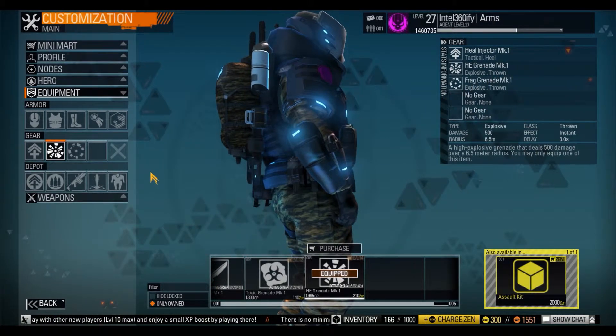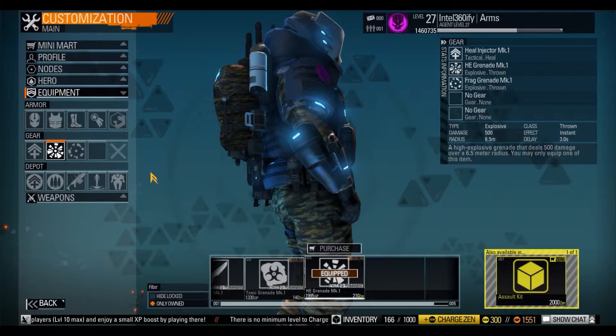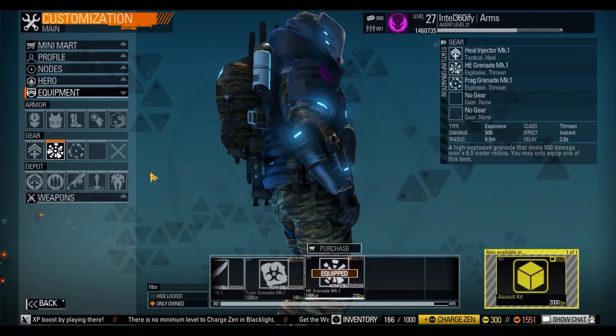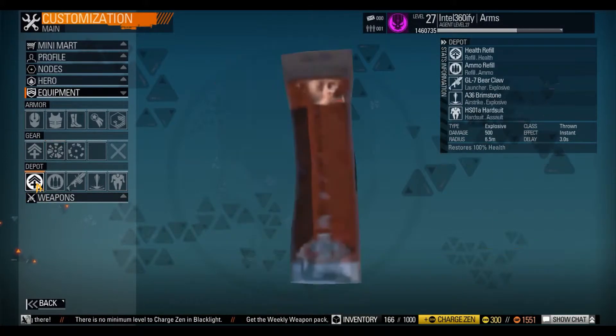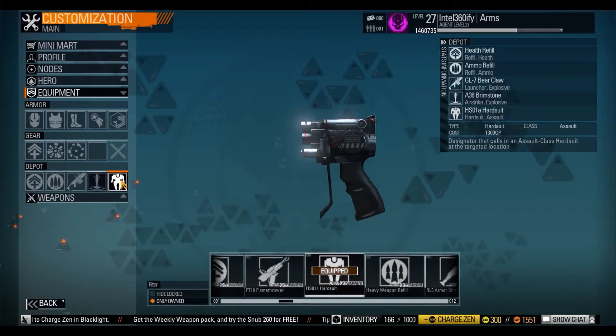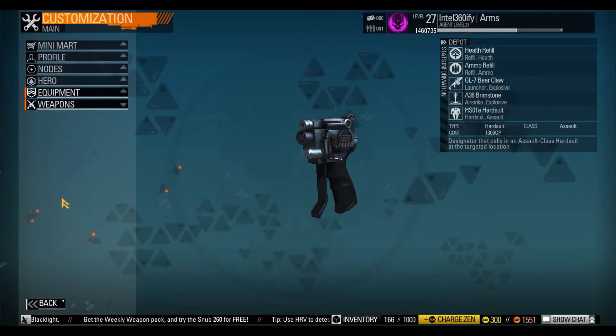If you pop a grenade out, it'll more than likely kill them, but if it doesn't, it takes armour off them and you've got a better chance in the gunfight. The depot has all my stuff — what I use. I certainly don't use a hard suit; I hate them.